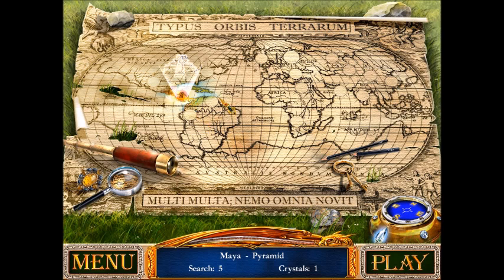The game is basically separated into different stages or areas. It's basically traveling around the world looking for whatever it is that she's looking for. There's some Latin text here — 'multi nemo omnia novit' — I don't speak Latin, I don't know what that means.